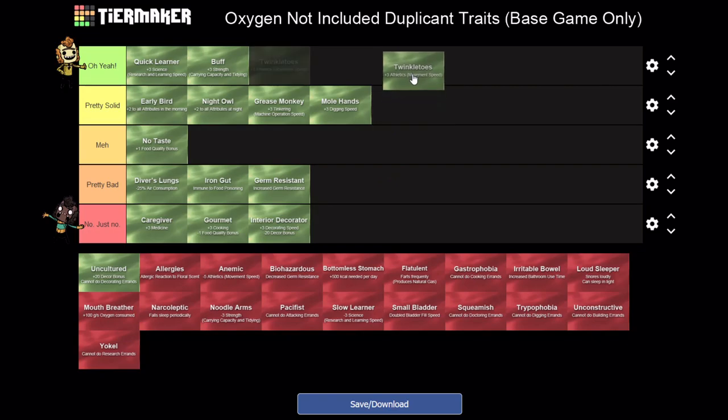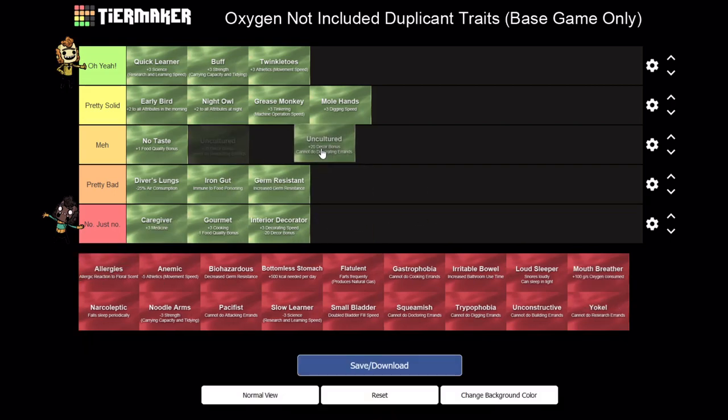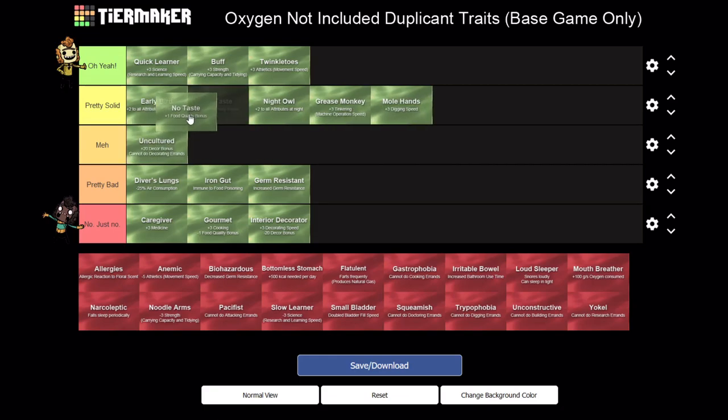Twinkle Toes - this is close to the top. I think I can put it all the way up there because every dupe moves, and there's very rarely a case where a duplicate isn't going to be moving around much. Just moving around the map, and especially going to the outskirts, Athletics makes a huge difference. If your whole colony had Twinkle Toes you'd have insane productivity. Uncultured also basically gives a morale bonus and since it's going to be static and not a huge uptick, I'm going to drop it in the middle - similar to No Taste, maybe slightly lower since No Taste gives a little bit more morale by default.